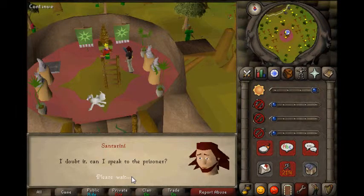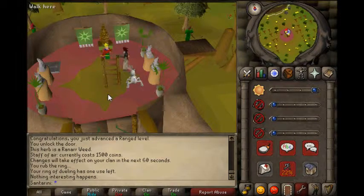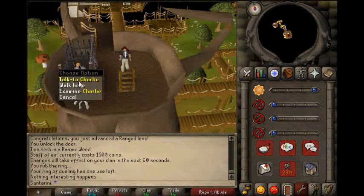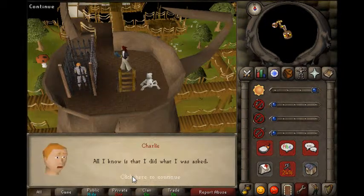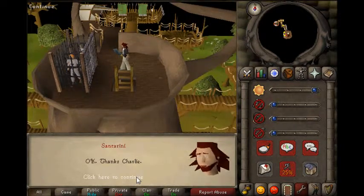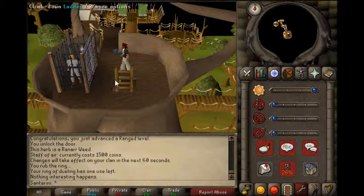The king says he will take care of it. Now you need to go see the prisoner on the third floor, so just go up the ladder three times and talk to Charlie. He's saying he was set up with planting the rocks and that it was all Glock's fault.